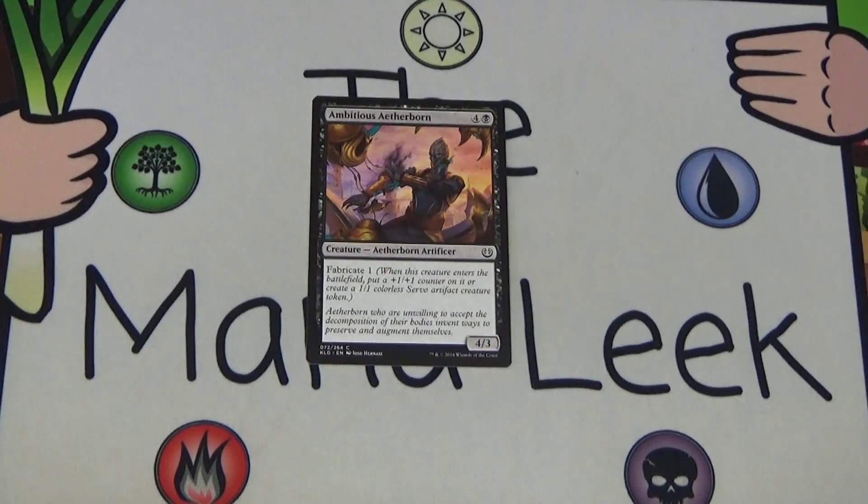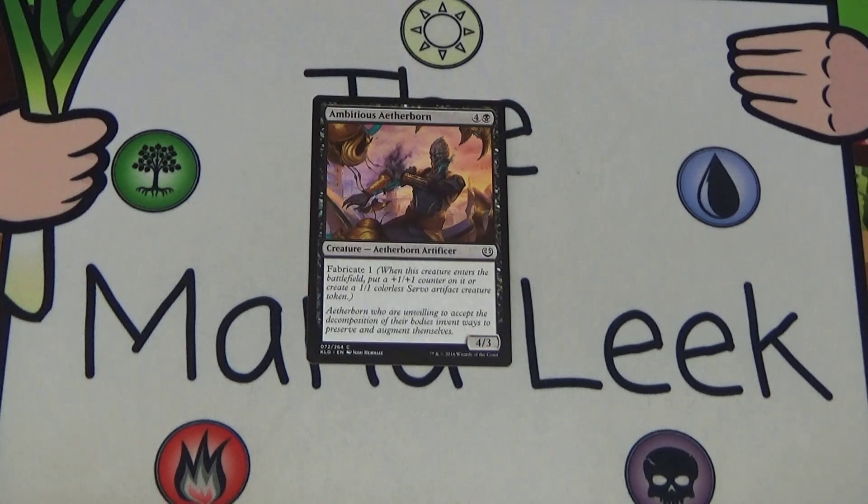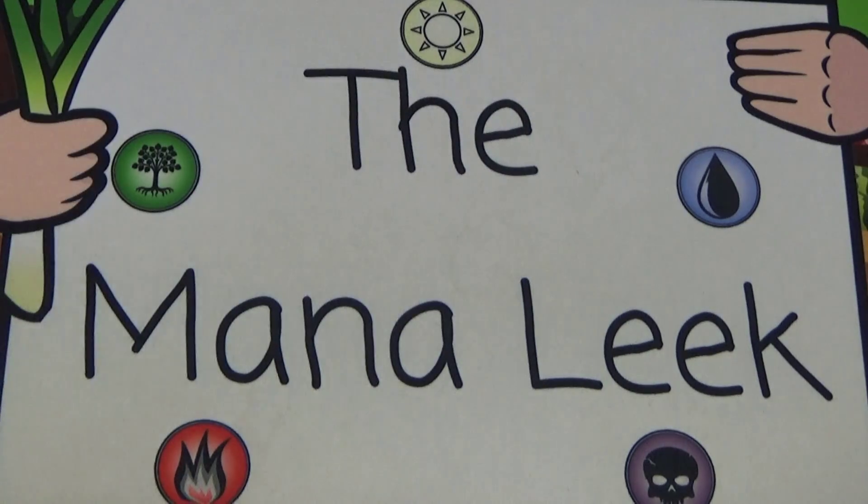Up next we have Ambitious Aetherborn — four and a black for a creature, Aetherborn Artificer, a 4/3 with Fabricate 1. So it's either a 5/4 or a 4/3 with a 1/1 token — both totally fine modes and both have their places. I like Ambitious Aetherborn especially in my black-white decks, but it's nowhere near a first pick, much more of a mid-pack card.